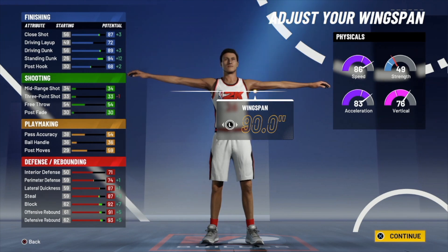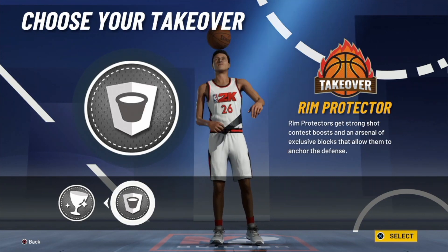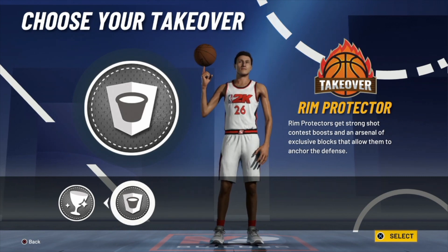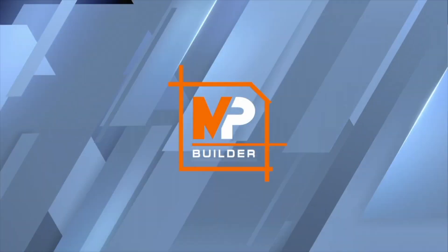You can play this as a big or as a guard — whatever you want, this build can do it all. I would recommend choosing the rim protecting takeover just because you're already 6'8" — it's only going to help boost your defense and knock out everybody down low in the post.